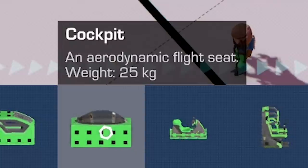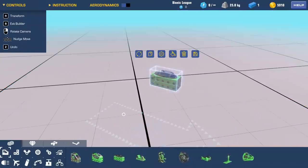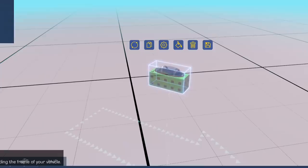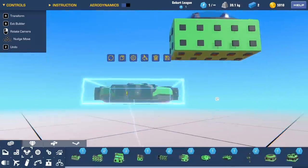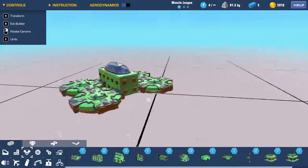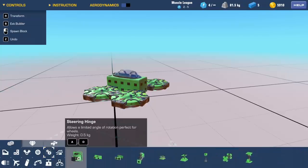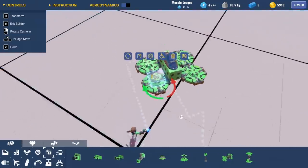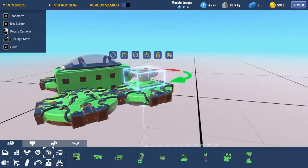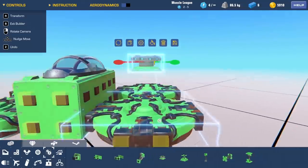Let's get back to our hovercraft. To build one we're going to start with the cockpit - it's the lightest and most aerodynamic seat. For the hover part we're not going to be floating on a cushion of air like a real hovercraft; we're going to use the hover block - these just connect on the sides. For propulsion and steering I want a rotating servo block that can slowly rotate in each direction.